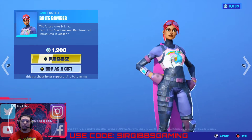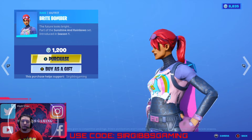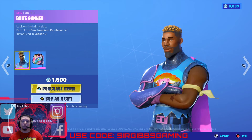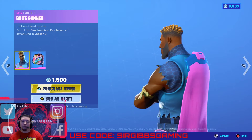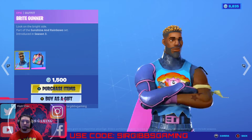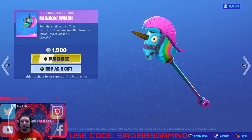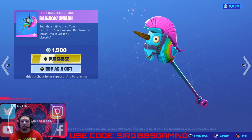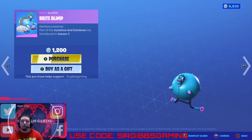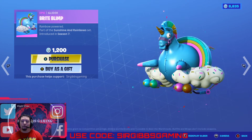Then we got the Bright Bomber in the item shop — 1,200 V-Bucks, a good classic skin. Then we got Bright Gunner from Season 3, he's pretty cool too at 1,500 V-Bucks. Then you have the Rainbow Smash Pickaxe — the classic Season 3 one at 1,500 V-Bucks. Then you have the Bright Blimp Glider at 1,200 V-Bucks.